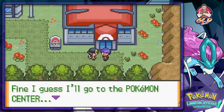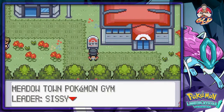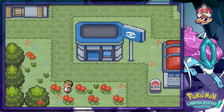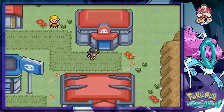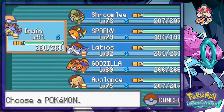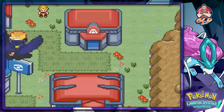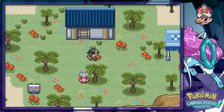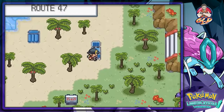He says he'll see me around. The Meadow Town Gym Leader is Sissy, the strong water Pokemon trainer. Before battling the gym leader, I realize I need to go back to the other route to get the item from Professor Ivy first.